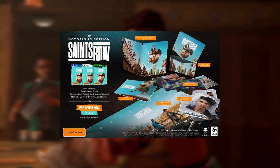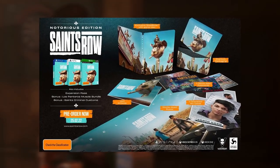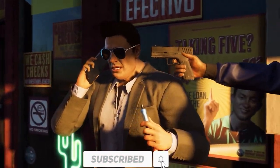The Notorious Edition also has a steelbook and physical items, including a double-sided poster, a mini art book, Santo Ileso pulse cards, and four character art cards. That's everything included in that edition.